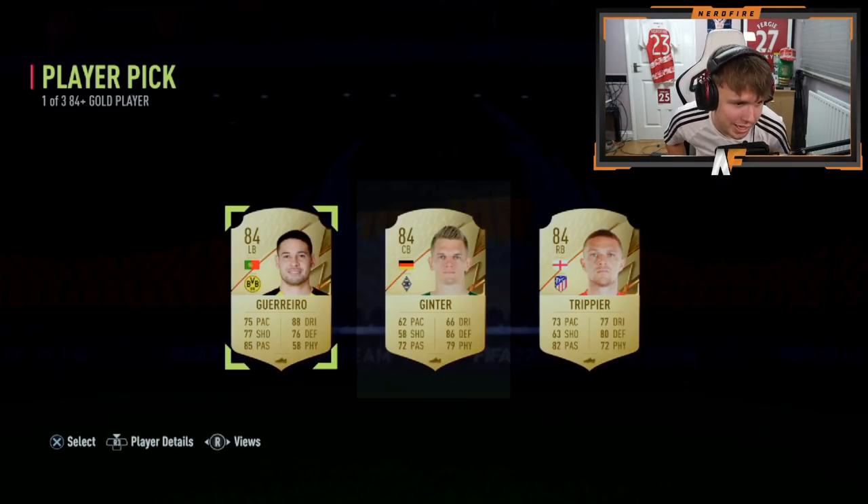That wraps it up. We saw one blue including honorable mentions and Team of the Year - one honorable mention on my account right at the start which was Chiesa, which is absolutely crazy. We didn't see a single other one, just a few walkouts and some people got three 84s. Make sure you let me know in the comments what you got from your player picks. Thanks for watching, please like, comment and subscribe!